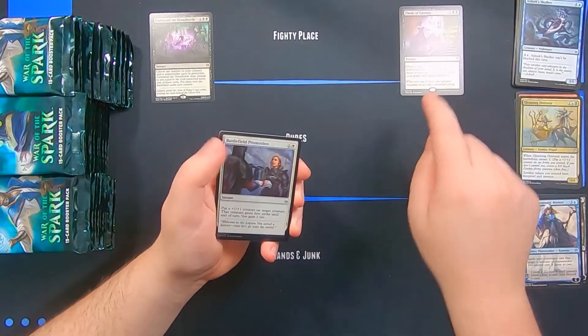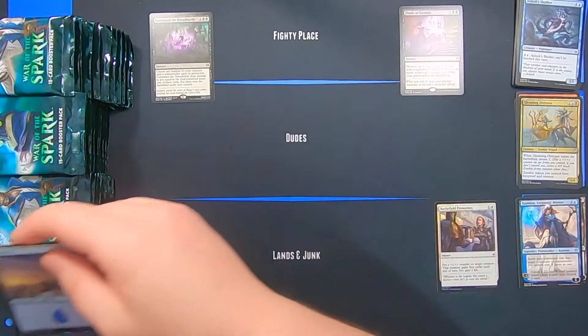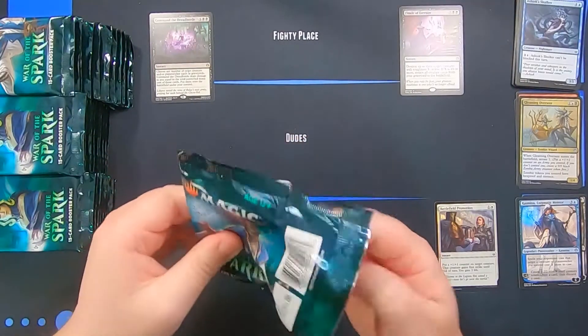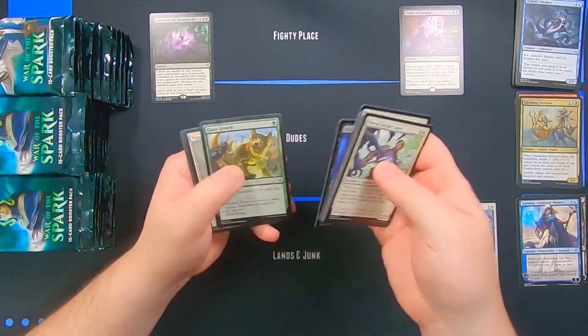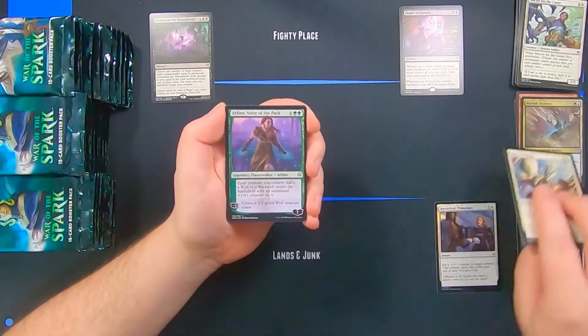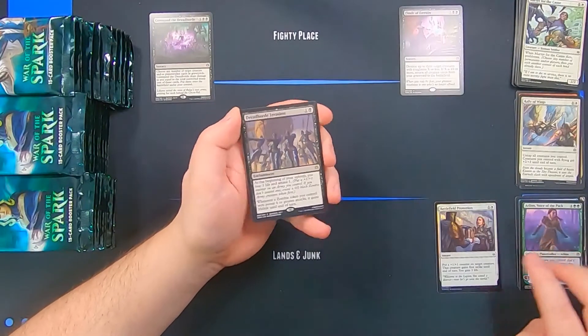I'm missing a white here — let me just fix that. Alright, Merfolk Skydiver, Rally of Wings, Arlinn, there's Arlinn, and a Dread Horde Invasion.